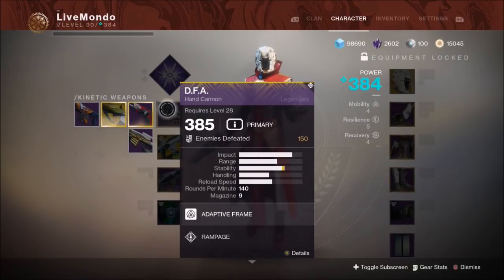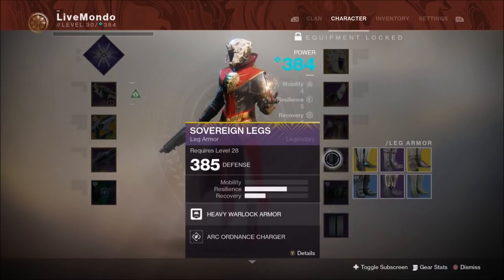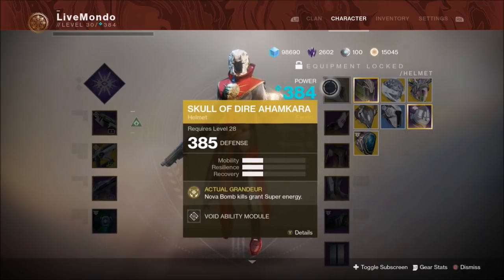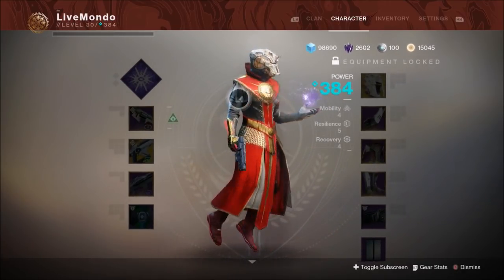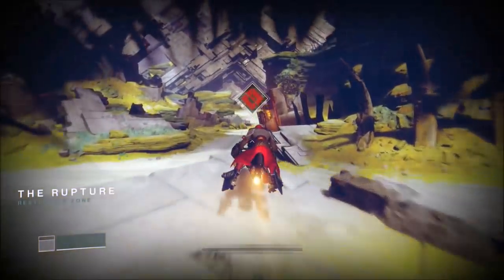Obviously the Tarantula is void, Telesto is void. I'm using Voidwalker so I'm using void singe, heavyweight and momentum. And we're using the Skull of Dire Ahamkara, simply to try out and see how it works with its recent buff giving you super energy back.